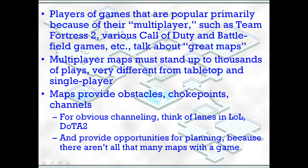Maps provide obstacles, choke points, and channels. Choke points and obstacles are fairly obvious. Channels — think of the lanes in League of Legends or Dota 2 — are the natural movement paths that people follow.